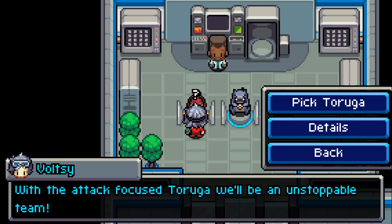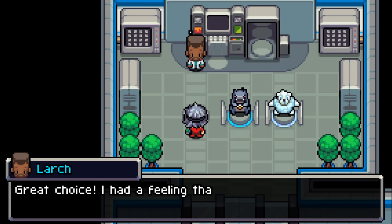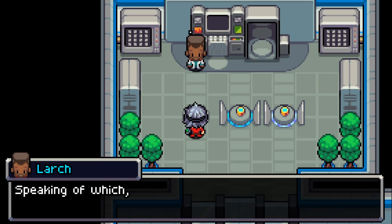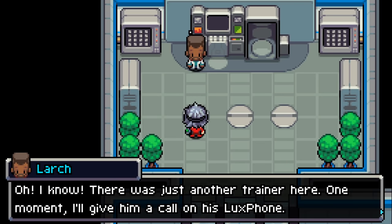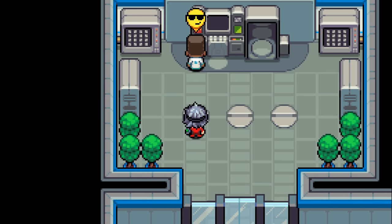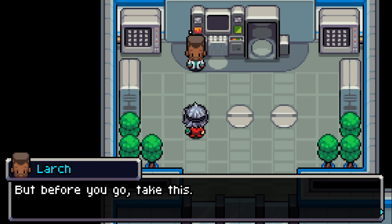'With the attack focus, Taruga will be an unstoppable team! Give a nickname?' I'm not going to give it a nickname — so I can learn the Coromon names. 'Great choice! Before you head out, be sure to check which trait your Taruga has in the menu. How you fight your Taruga will greatly depend on which trait it has. There was just another trainer here — I'll give him a call on his Lux Phone.' It's got to be that Dexter guy — I think Dexter's going to be our rival!